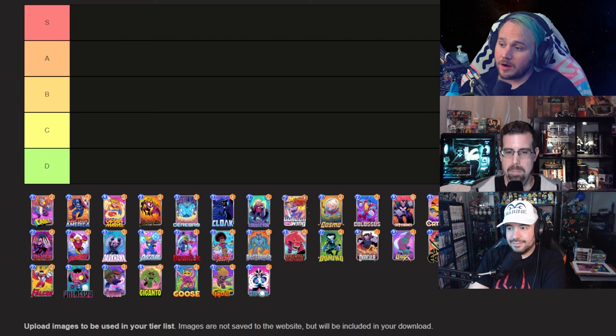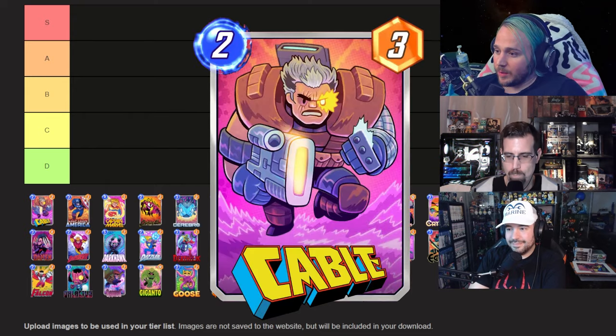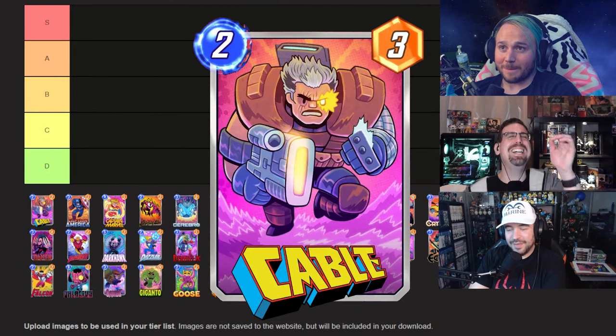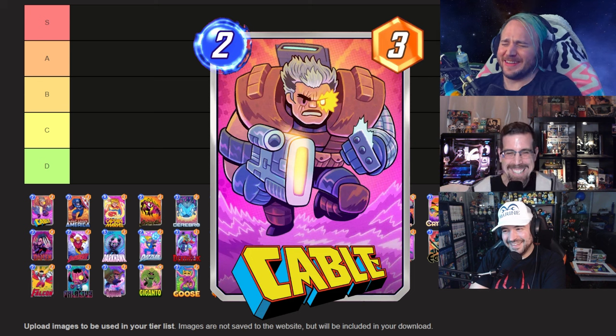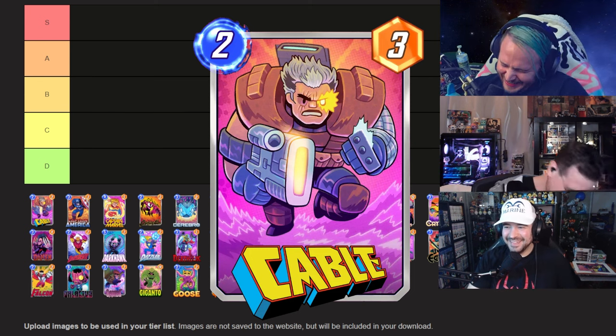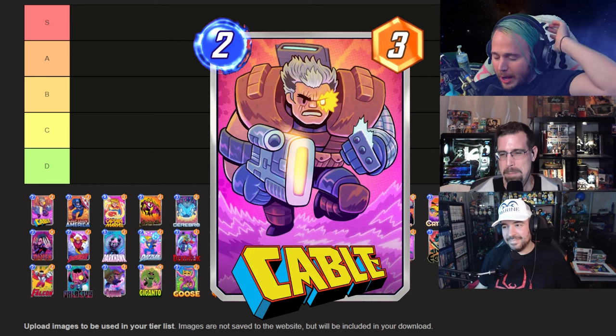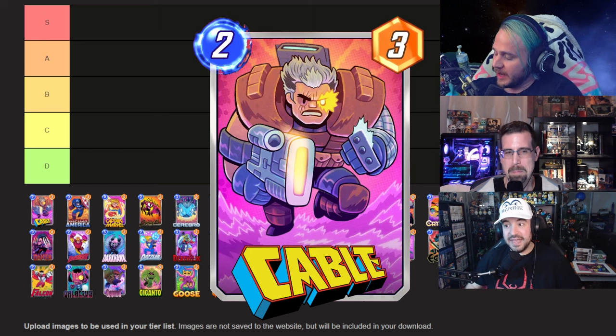Starting it off hot with our favorite time traveler from a clone mama — Cable. Perry leads us off: Cable is one of my favorite Marvel characters, but I think this is a weaker Dan Hipp. He's a little too chonky for me. I know Cable is supposed to be a big, thick boy, but his gun is massive and he's taking up a lot of the screen. I would say it's a solid B tier for me.